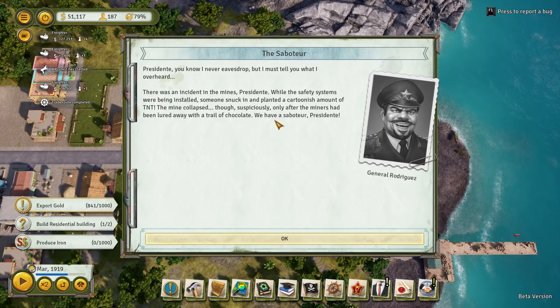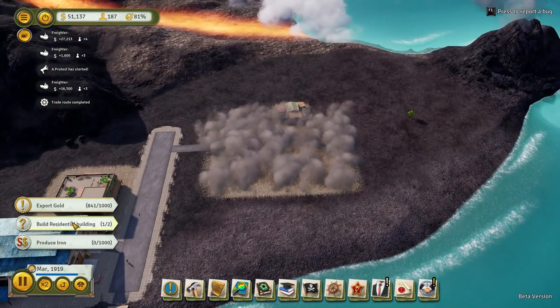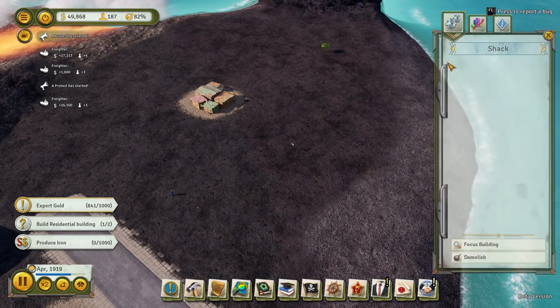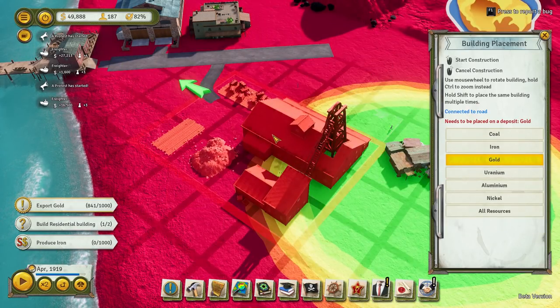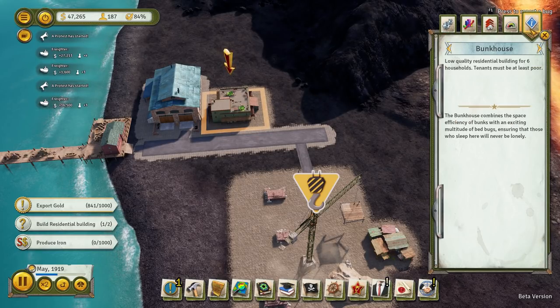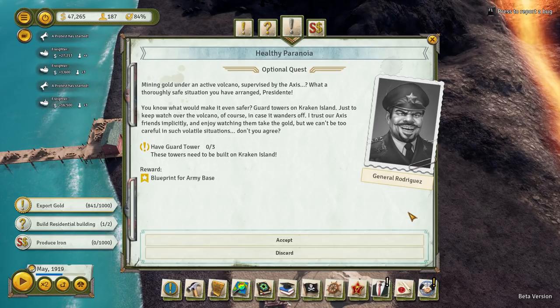A mine's collapse — though suspiciously, only after the miners have been lured away with a trail of chocolate. We have a saboteur! We're nearly there as well. We've still got our iron mine to produce. Is that a shack? We need to put our gold mine back in. There's no room in the bunkhouse — there's room in the bunkhouse! There's no gold under an active volcano supervised by the Axis. What a thoroughly safe situation you have arranged, Presidente.